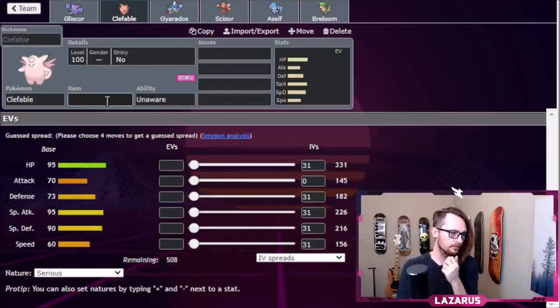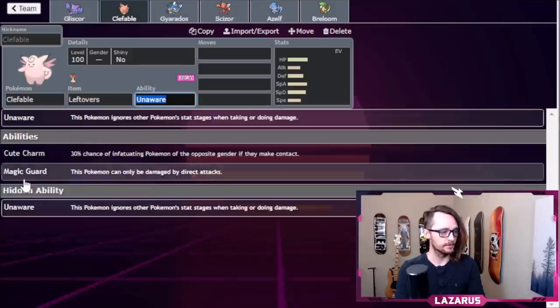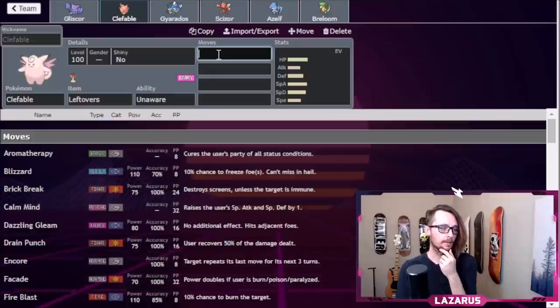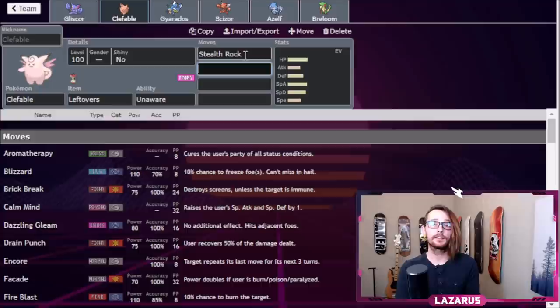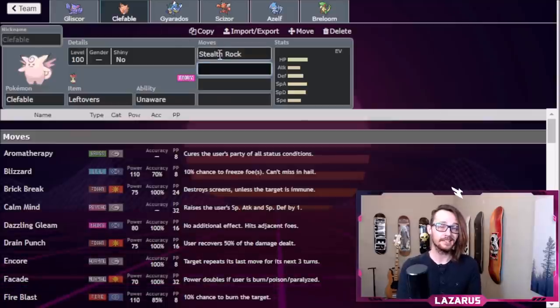For Clefable, I'm going with Leftovers on the wall set. The moveset: I still want Stealth Rock on this team, so Stealth Rock is here. If they Stealth Rock me back and I need to protect my Gyarados or Azelf — maybe Azelf has a Focus Sash — I'll go to Gliscor and Defog. But if I set Stealth Rocks and they let me get away with it, I'll just go into Gyarados and Dragon Dance.